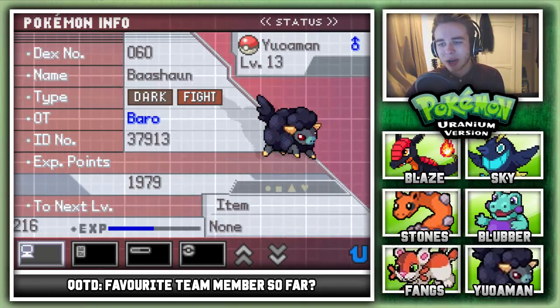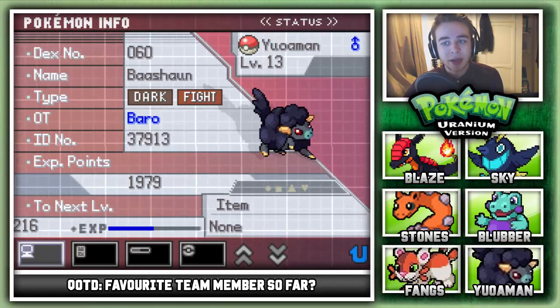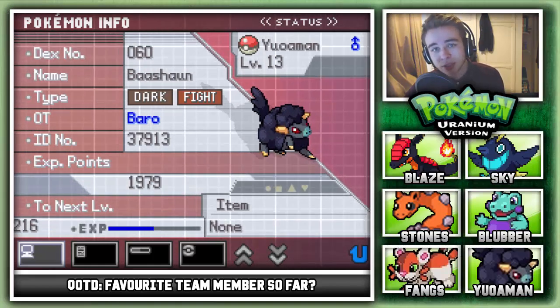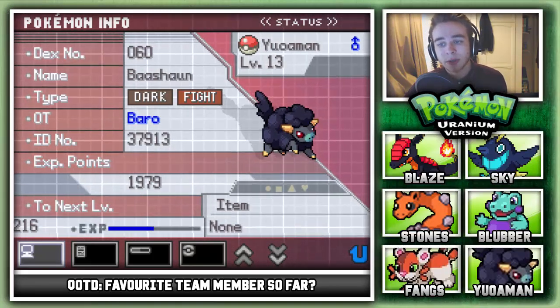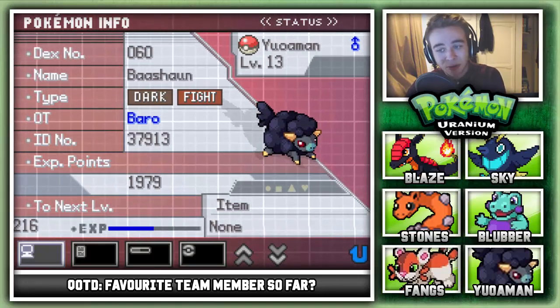There was a trainer in the Pokemon Center that kept sending out those chipmunk Pokemon, so I literally just kept low kicking everything. This was quite easy to train, plus it gets the EXP boost from being a traded Pokemon, which is really cool. Grinding on this game is very difficult.